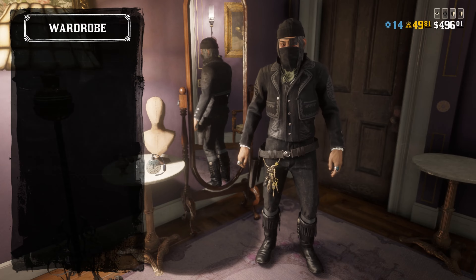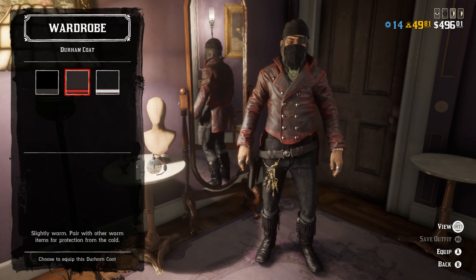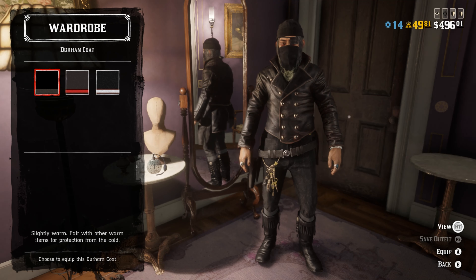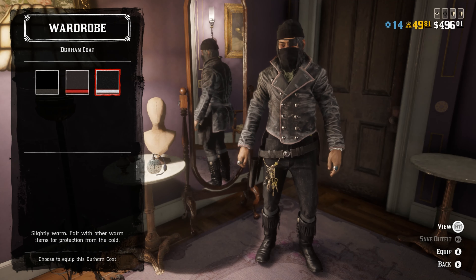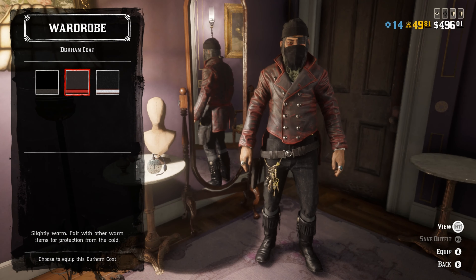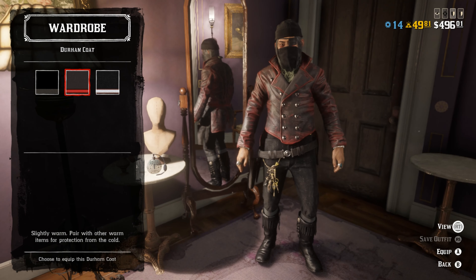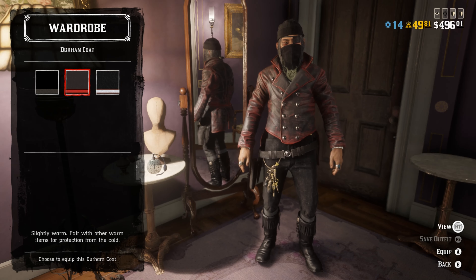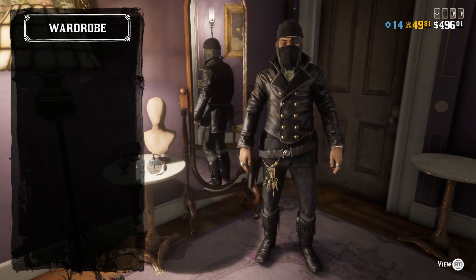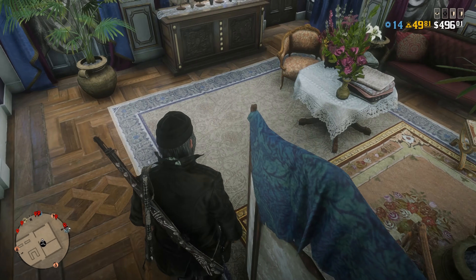For the bonus outfit, just change the jacket to the Durham coat. I chose three different colorways because they just look badass — like that red and black one is hard. I wish Rockstar would have added it where you can open the coats, but we're going to choose the black variant for this one.